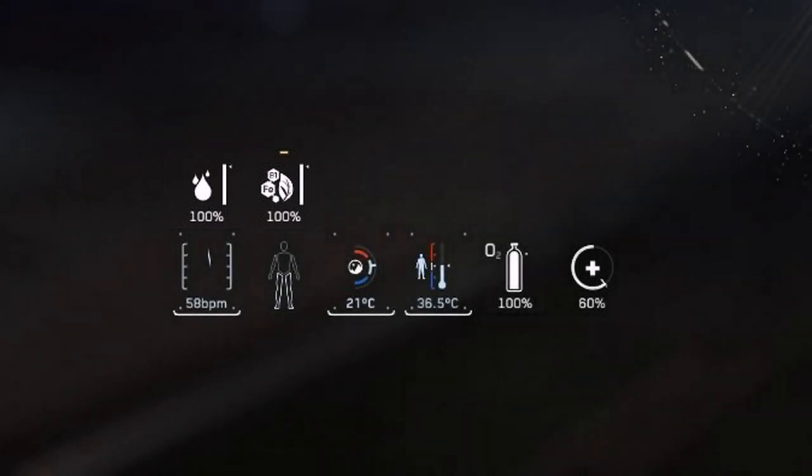Let's quickly go over all the status indicators: food, thirst, heart rate, body trauma, environmental temperature, body temperature, oxygen, and health.